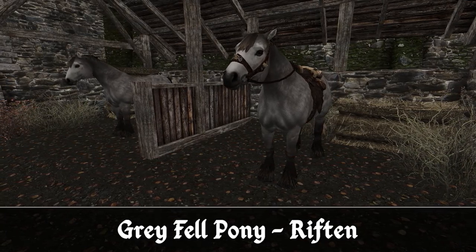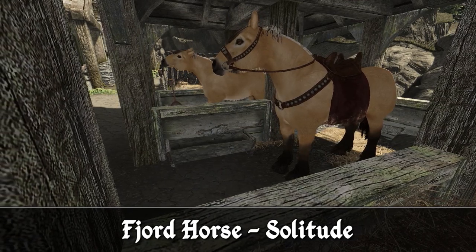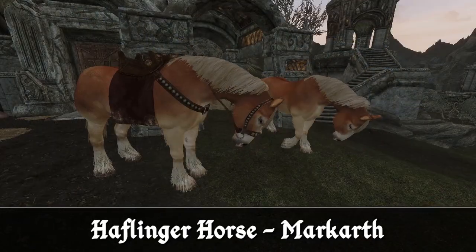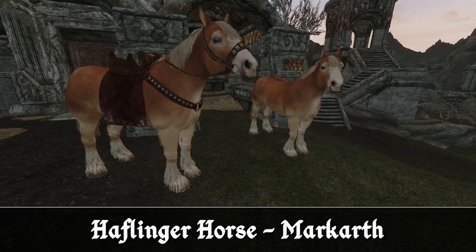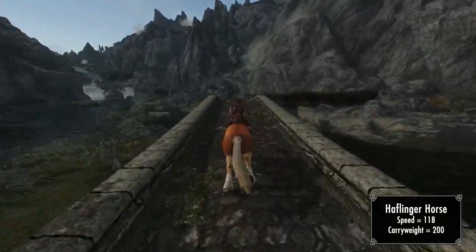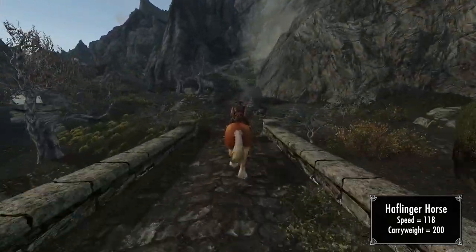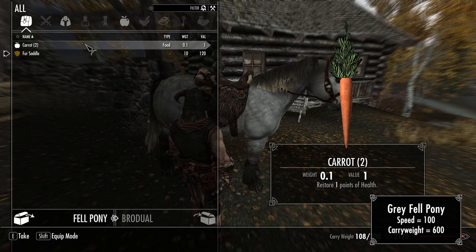Each horse actually comes with different stats, with differences ranging from their health and speed to their confidence levels, damage, and carry rate. Their default stats are set so there's a decent amount of variation between the breeds, but not so much that a certain breed is vastly superior — it will come down to what you want from a horse. If you want speed you want the Haflinger from Markarth, but if you want a horse fit for carrying your goods you'll want the Fell Pony from Riften.